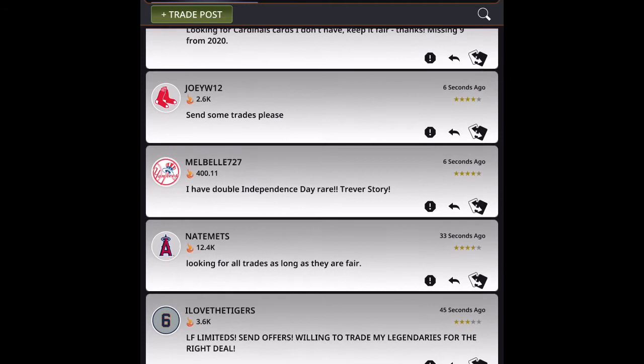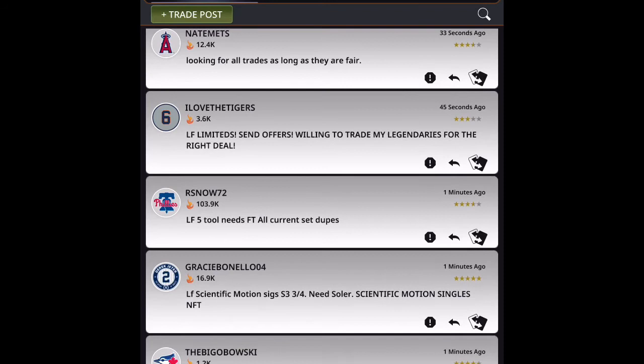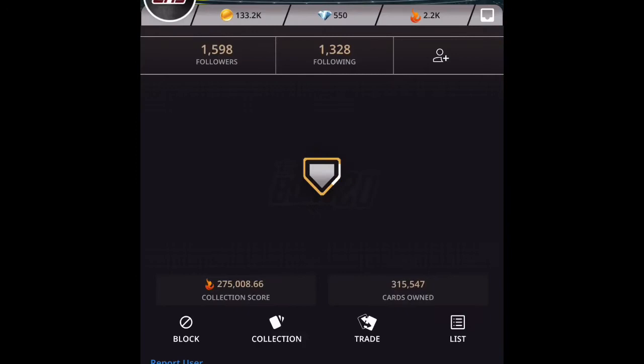People are advertising and trying to fill sets. One user has doubles of Independence Day rares and is looking for certain things. Nate Metz is looking for all trades as long as they're fair. One guy says he loves the Tigers and is looking for limiteds. What I'm looking for is Bowman, so I click the magnifying glass in the upper right, type in Bowman, and now the feed sorts to anything that says Bowman. A user named Huffy DMB posted dupes for needs, working on Bowman and Gypsy Queen, so I'm going to tap on him.